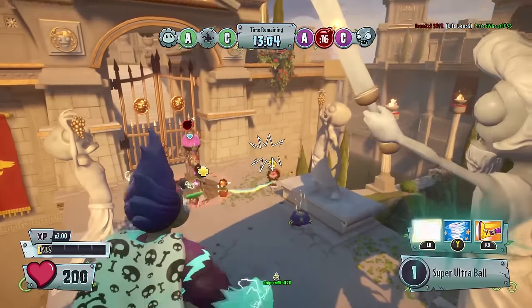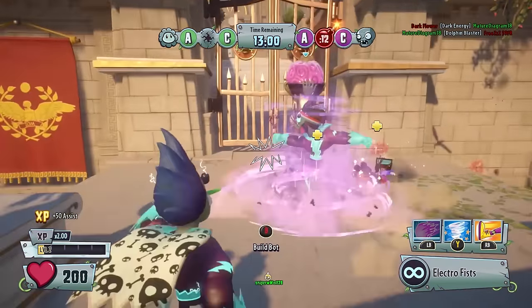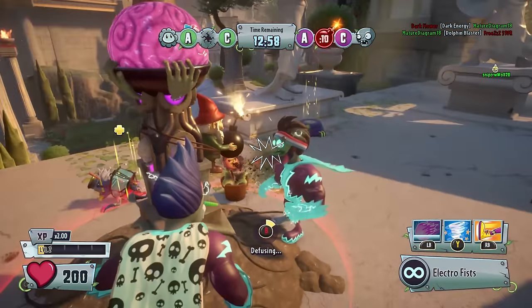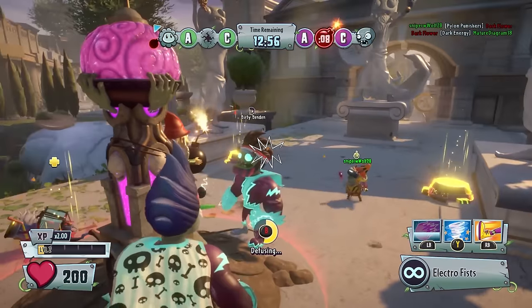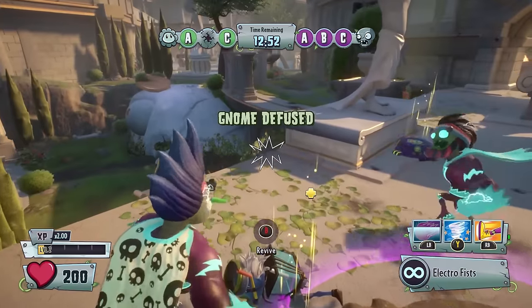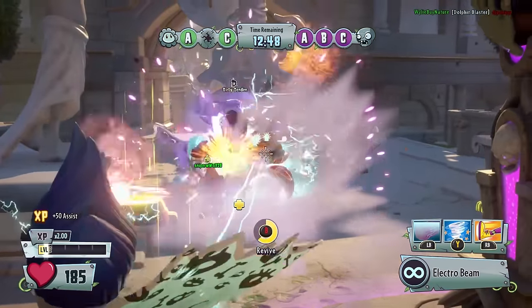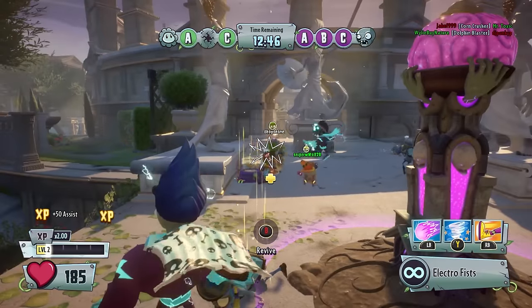Now let's look at the damage these two abilities do. On average they deal between 90 and 100 damage, provided you hit every ball directly on target. If you hit at the side you still get splash damage, but it's not as much — so you want to directly hit the plants to do the most damage.